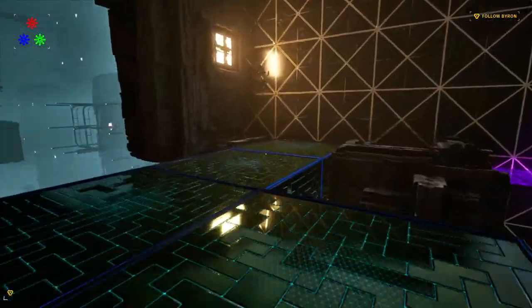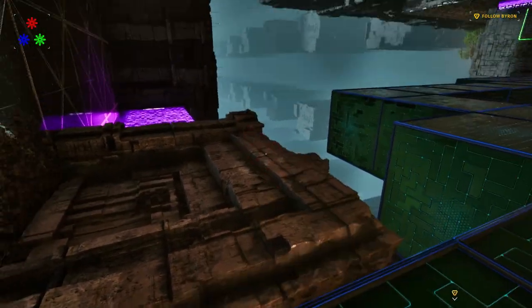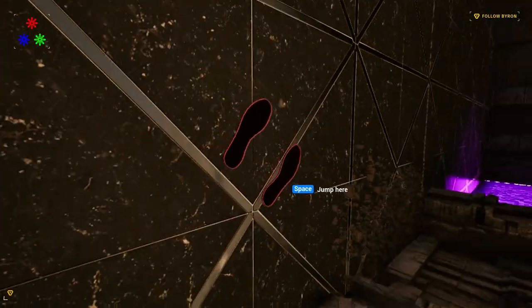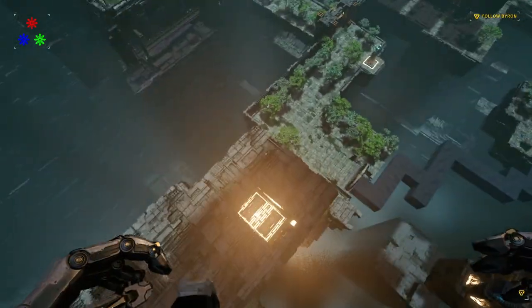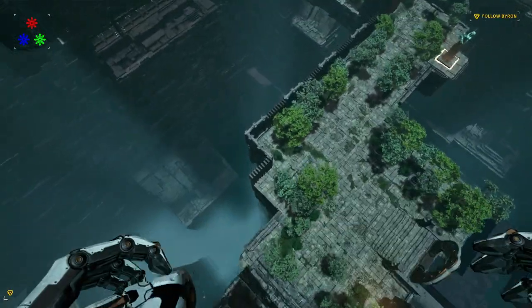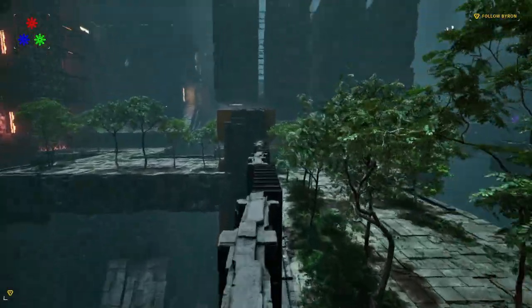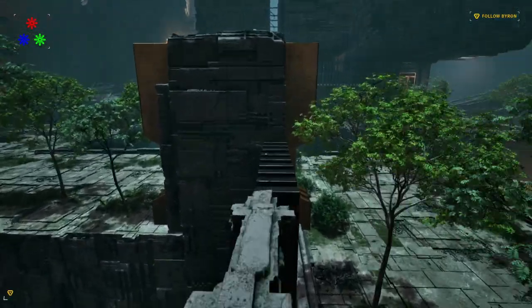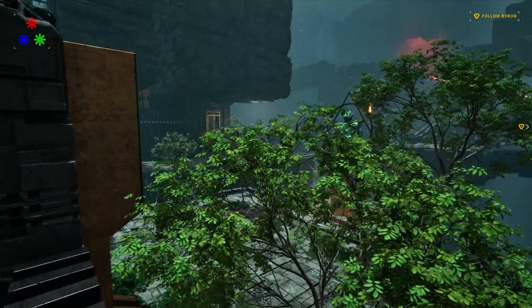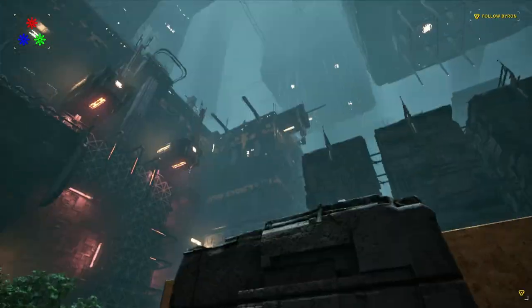Alright, so right here while you're climbing up this sideways tetromino bridge, instead of jumping onto the floor you can jump onto the little ledge right here. And then from here you can jump down onto this piece and down onto the wall. This is one of the ways I was hoping I could use to get over to Yakut's side. Wait — that's Byron. Oh my god. I've been saying the wrong name this whole time. Anyway, I was hoping I could use this to get to Byron's side and get into the puzzle over there, but unfortunately, you just can't. It's just a big wall you can't get over.